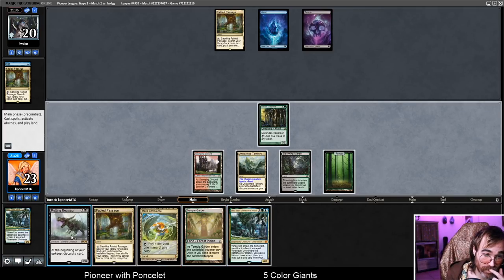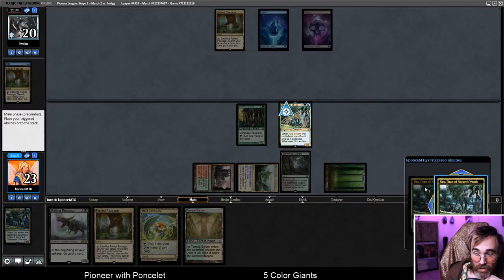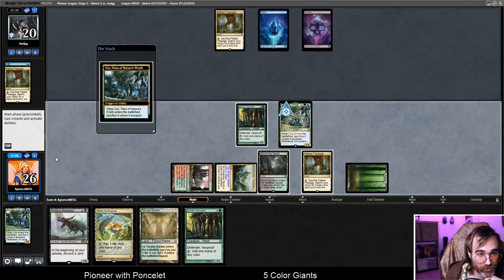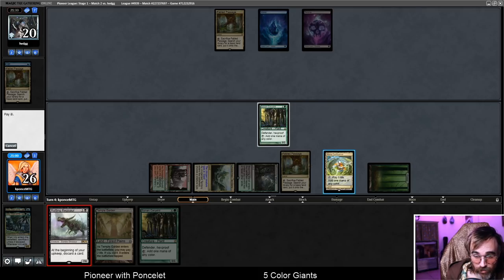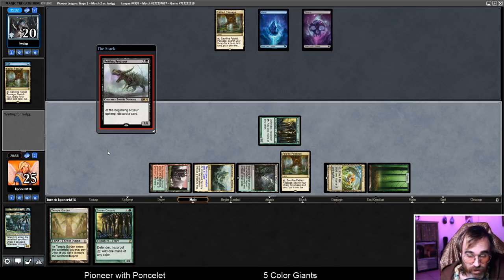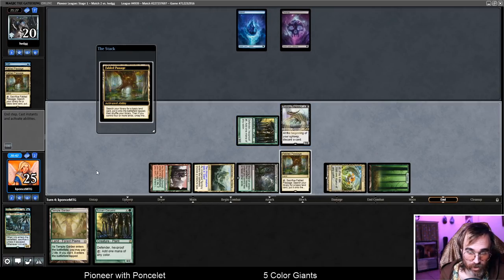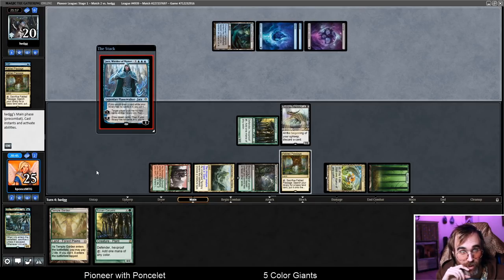Now we can play Uro and Rotting Regisaur right now — let's do that. Drew another Sylvan Karyatid, not ideal. Fabled Passage putting a card in our yard is pretty good too, and Rotting Regisaur discarding the Temple Garden is adding to our graveyard count, but we still need a couple more to escape an Uro. They have the Inverter here — the game is probably just over. But it's Jace, and we can beat Jace — we get to just attack it.